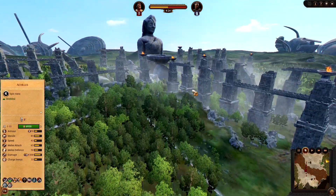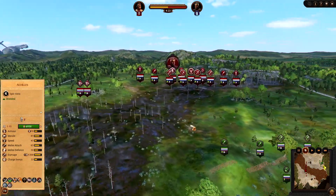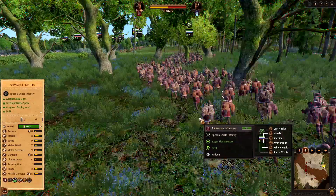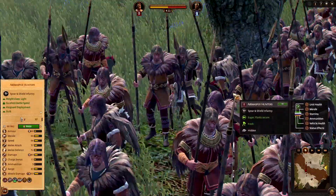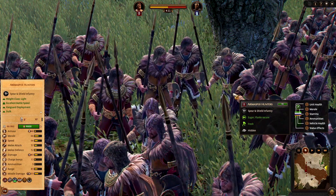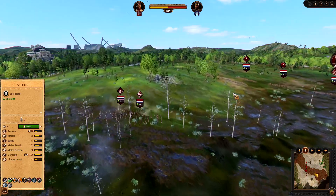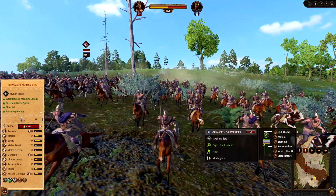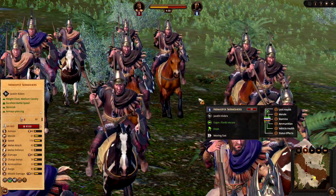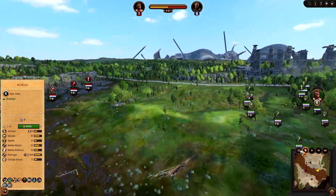Mythos brought a lot of cool changes — all the maps have crazy myth assets now, like a bunch of colossi in the distance, and it brought new units with them. These are the Arimaspoi Hunters, absolutely amazing light spear and shield infantry. They look pretty cool and perform amazingly well. On the Trojan side we also have Arimaspoi Javcav, which are honestly, in my opinion, the best Javcav in the game, cost-effectiveness wise. These guys are disgustingly insane — Scythian Cyclopean relatives. How could you say no to that?